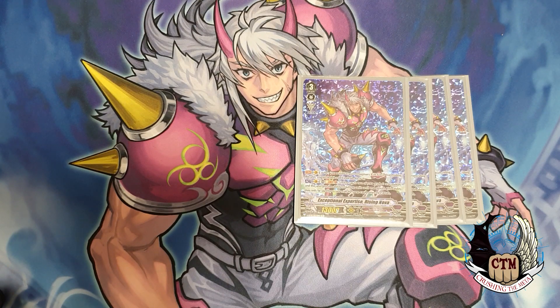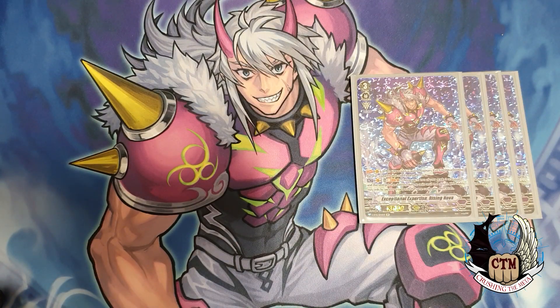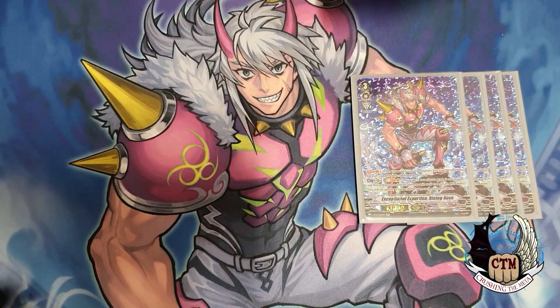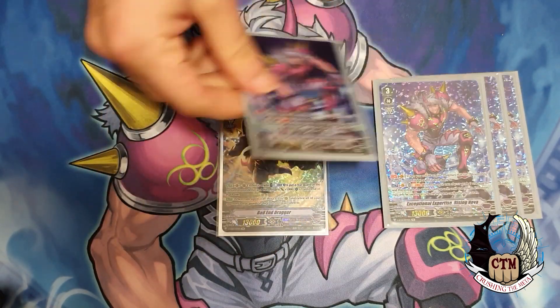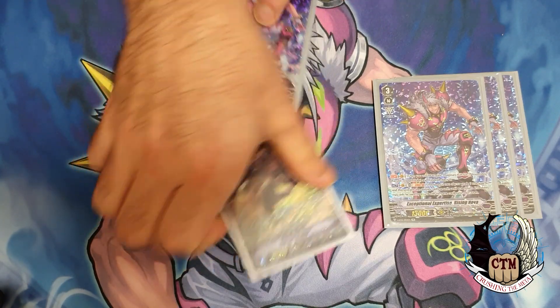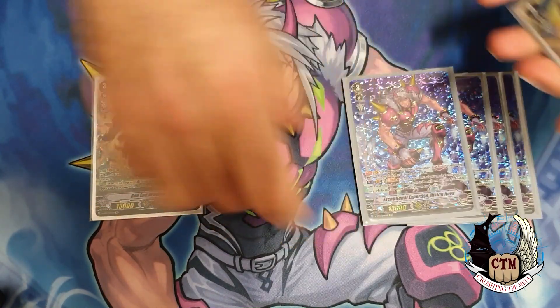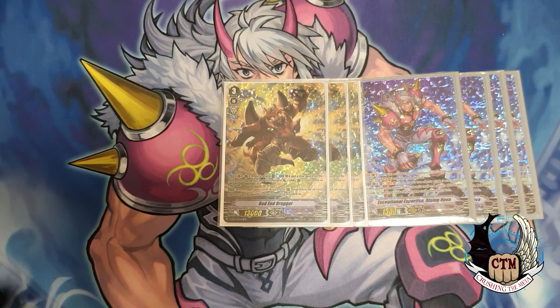What is the best way to go into your grade 3s? The best grade 3 to ride first is actually Bad and Dragger. If you're going turbo and chilling, you ride Bad and Dragger first, get Force 1, and then after that you ride into Rising, getting Force 1 and Force 2. You put all of them on the same circle, and Bad and Dragger comes out of your soul to retire a whole column, which lets you get rid of cards like Homily.